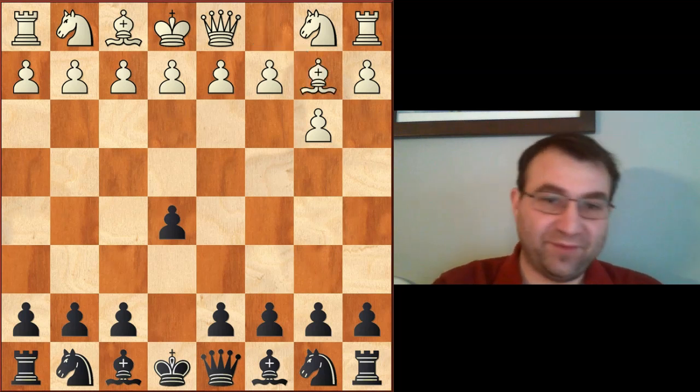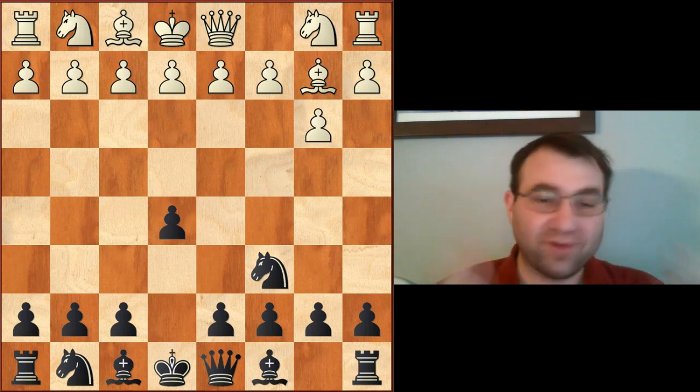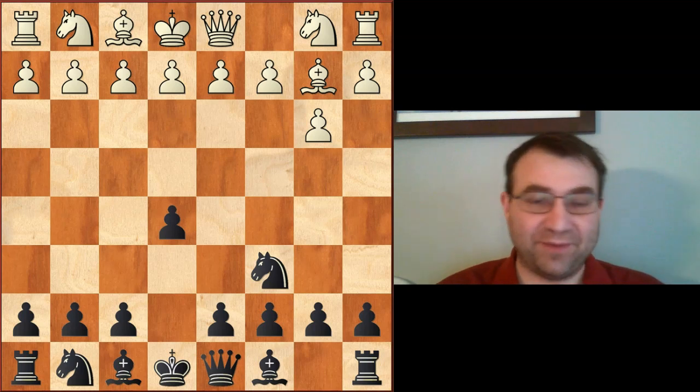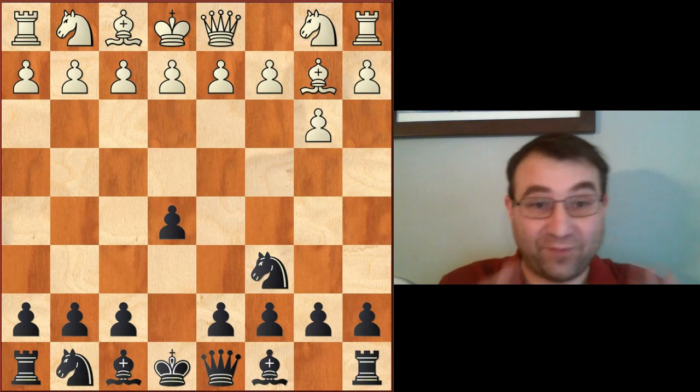So b3, e5, Bishop b2, Knight c6. What do we do from here? These are the absolute tippy-top best main lines that you're going to play with the black pieces, and you need to be able to follow the theory. The game that everybody wants to emulate, the game that everybody wants to replay, was this very famous game.